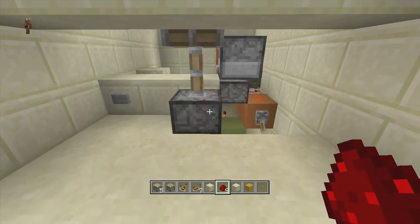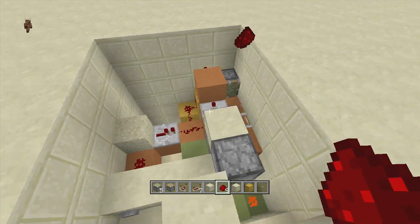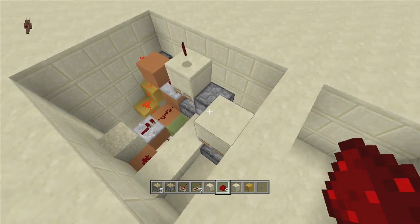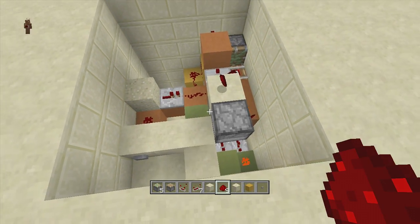Hook in these two pieces of redstone dust up to here — one, two — and now our BUD switch should be hooked up to our triple piston lift. If I place a piece of redstone dust or a torch here it doesn't matter; as you see our lift will go down, and if I place it back on top our lift will go up.